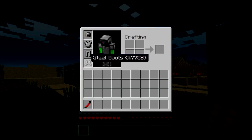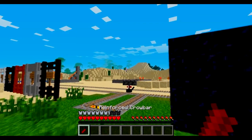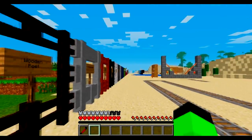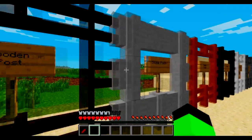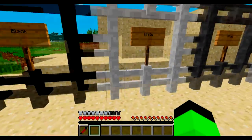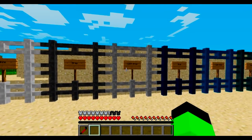So this is steel armor and we got our reinforced crowbar, but I'll show you about that in a sec. First, let's start with the new fences and walls and stuff. We got our wooden post, stone post, metal post, and then a black post, white, gray, and then we have a whole bunch of colors.